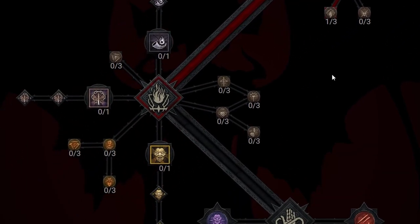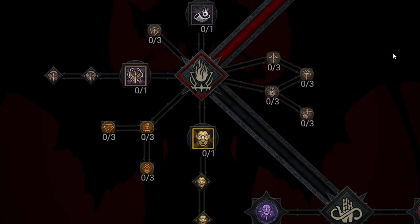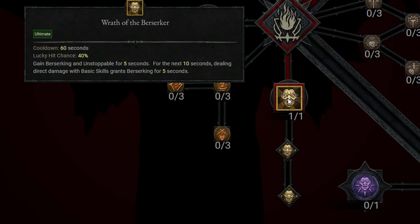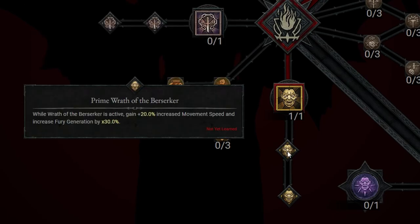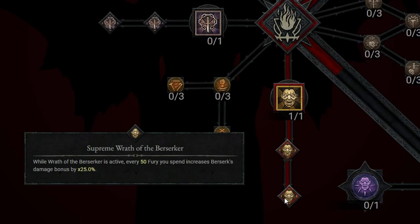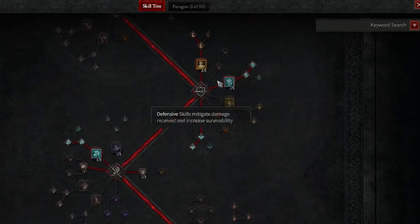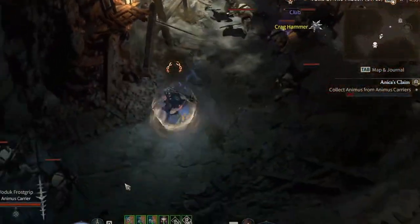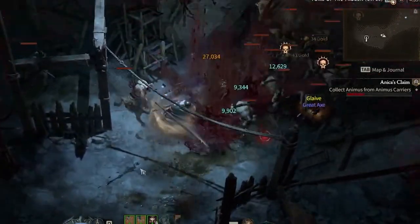Last but not least, we have the ultimate skill. We have three different skills to look at, and the main one is Wrath of the Berserker. You gain Berserk and Unstoppable for 5 seconds, and for the next 10 seconds, dealing Direct Damage with Basic Skills grants Berserking for 5 seconds. It also gives a 40% Lucky Hit Chance. We're going to take Prime Wrath of the Berserker, which helps with Fury generation, and Supreme Wrath of the Berserker — every 50 Fury you spend increases Berserker's damage bonus by 25%. This build is all about generating as much Fury as possible, unleashing Hammer of the Ancients, and using Death Blow to reset cooldowns on kills.